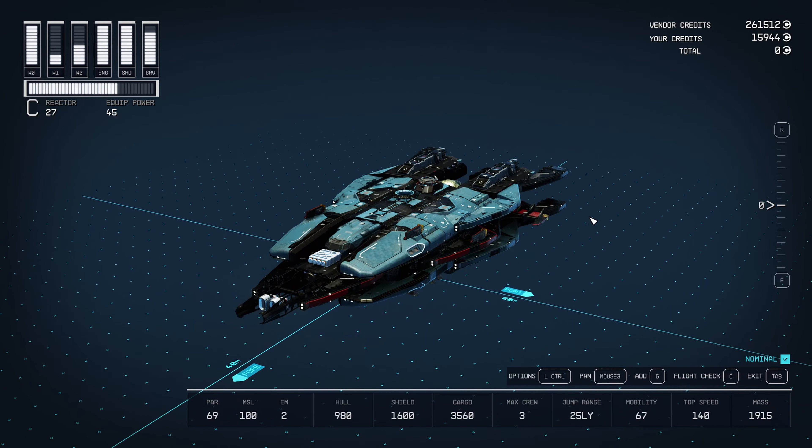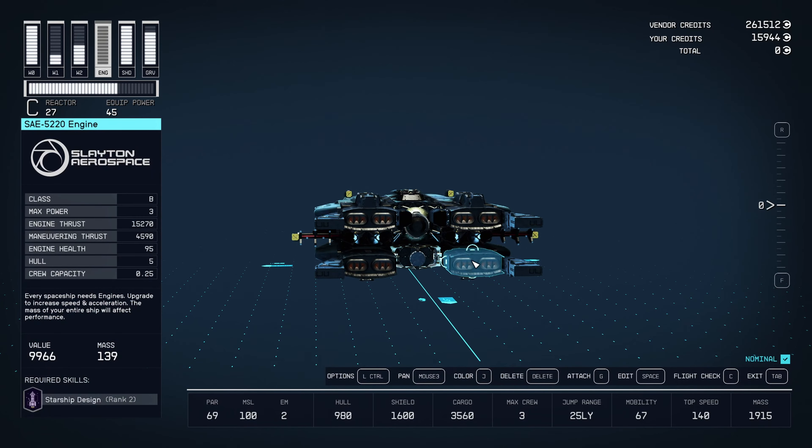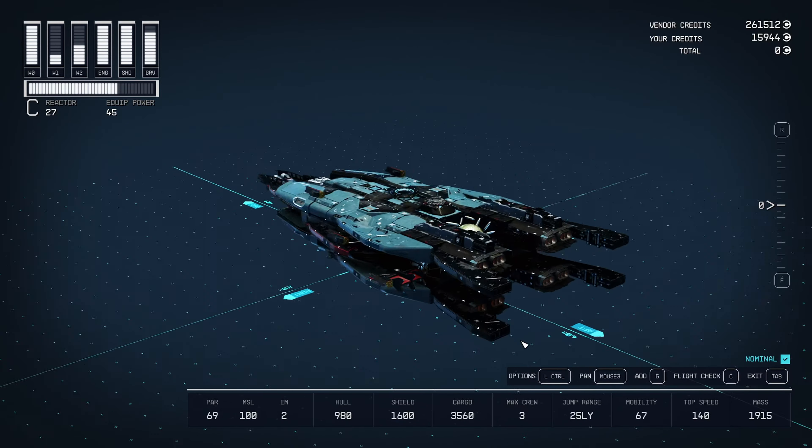As it stands right now, what sucks is I'm limited by my reactor. My glassy reactor only has 27 power. I had to sacrifice some mobility for my cargo space here, which is fine. I was able to relocate all my resources from the lodge into my cargo bay. And I guess what's limiting me are these engines, which are actually really good — but there are better engines that could give me even more cargo.